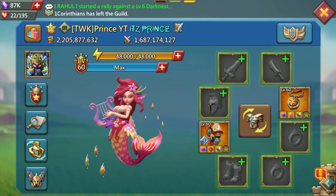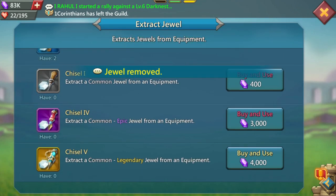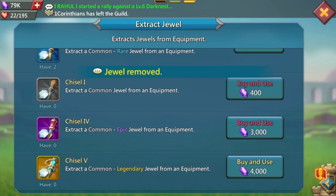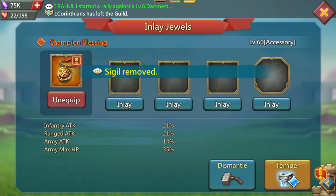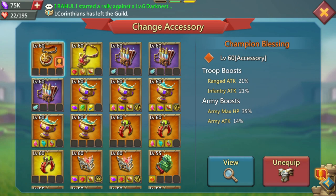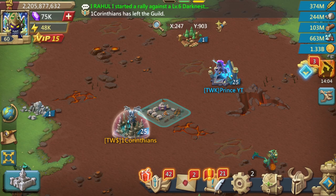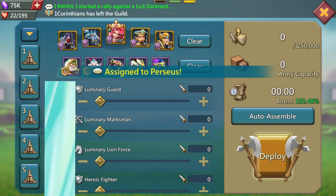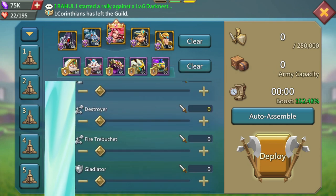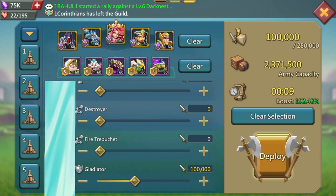Switching out the Ambrosial Cup now for the Champion Blessing — there it is at the top. Taking out the jewels — a few gems going down the drain here, but it's all worth it for the science. I've got some gold extractors so we'll use one of those to save a few gems. There we go — Champion Blessing locked in, no jewels, so it's literally going to be exactly the same hit as before. The only thing we've changed is we've swapped in the Champion Blessing.